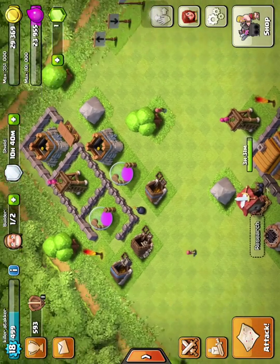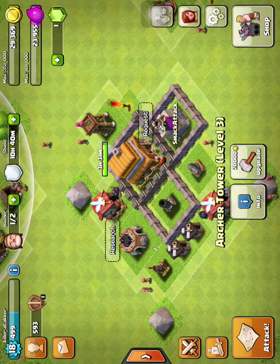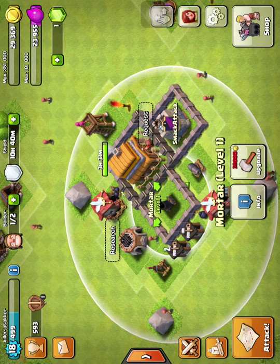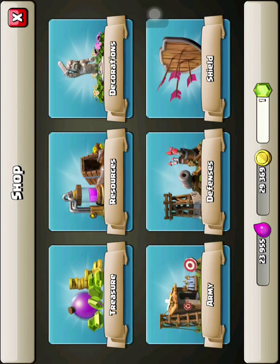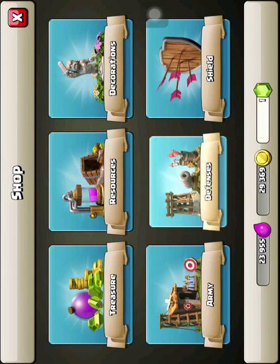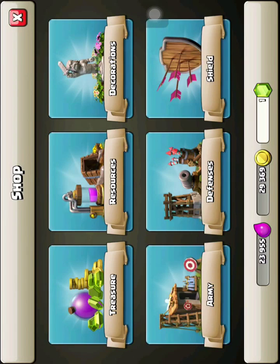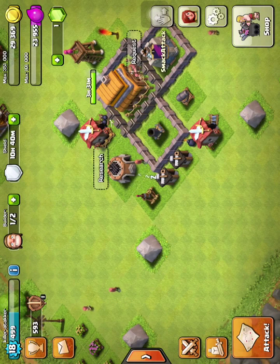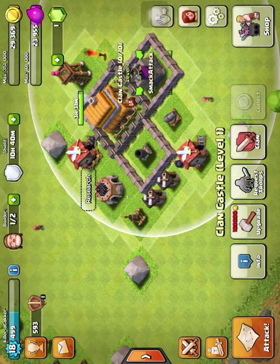I have my archer tower over here. I try to keep my mortar right next to the town hall because it's my best defense. But if you have a better defense for town hall five or lower, let me know — like the wizard tower or air bomb or something like that.